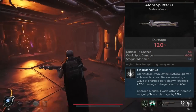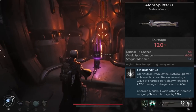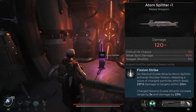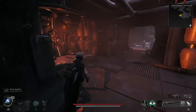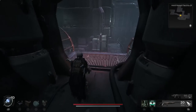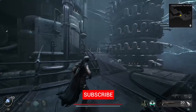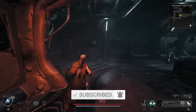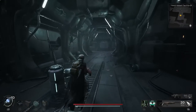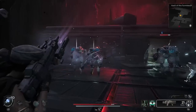Wait until the mechanical arms are closer to the top because if you're on it too long you might get hit by electricity. Get a running start, jump onto the platform, drop down, and you'll see the Atom Splitter melee. The Atom Splitter's mod is called Fission Strike: on neutral evade attacks, Atom Splitter achieves nuclear fission releasing a wave of charged particles dealing damage to targets within 20 meters. Charged neutral evade attacks increase range by three times and damage by 25%.